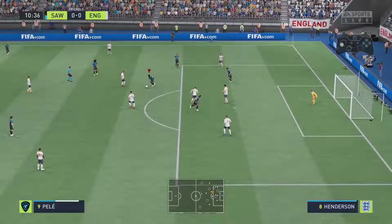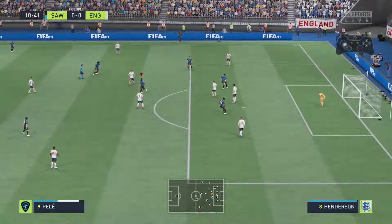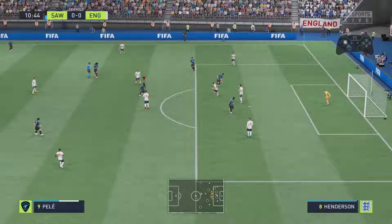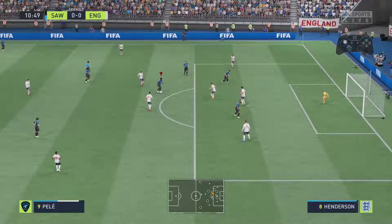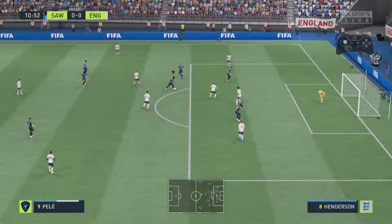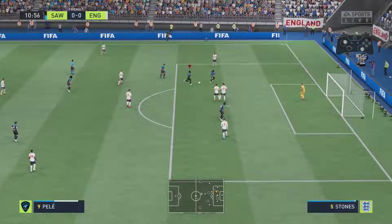Here's one more example. You can actually hold your L1 or LB button down for a long period of time — you can do it short or long. The first two I held it down very briefly before boosting, but in this one I'm going to hold it down a little longer. As soon as we let go of that L1, we quickly push our sprint button so we're able to accelerate and get that big touch into the space. Getting used to letting go of L1 and immediately clicking into your sprint is how you really master this.